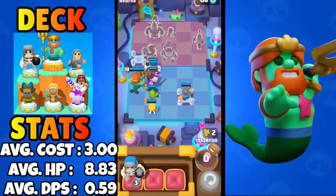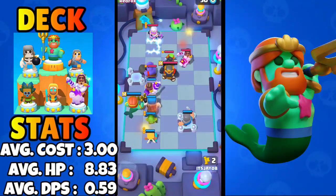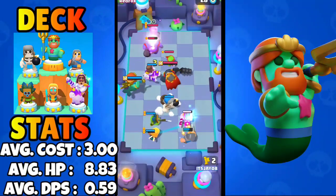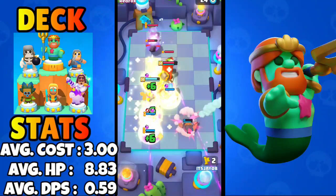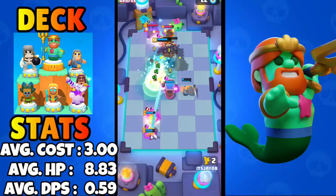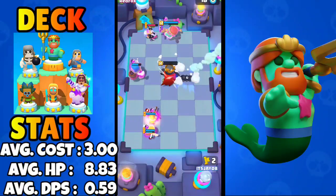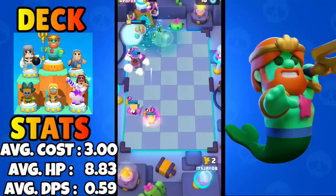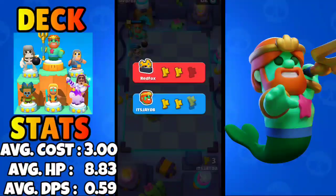For the final round we'll upgrade the Dart Goblin. I'll avoid the supercharger — the Knight is okay but doesn't play as significant a role as the Healing Ranger, Dart Goblin, or Wave Master. He got the Prince and I answered with my Prince in front of the Healing Ranger to counter his Bowler. Healing comes from the Healing Ranger, the Dart Goblin goes ham, and that's how you play the Wave Master deck.